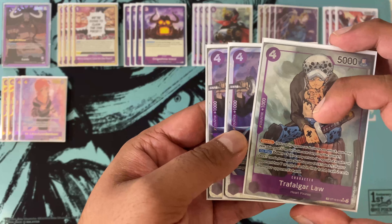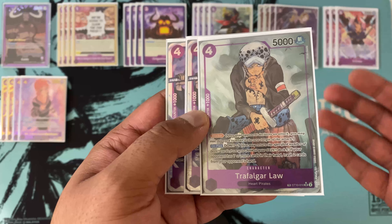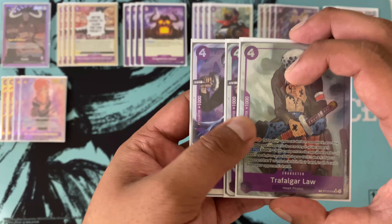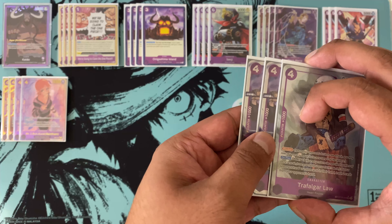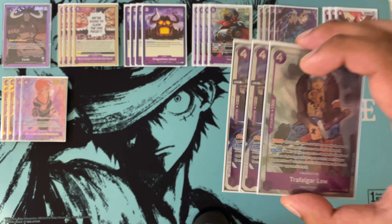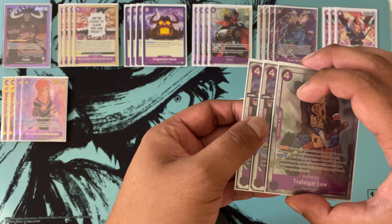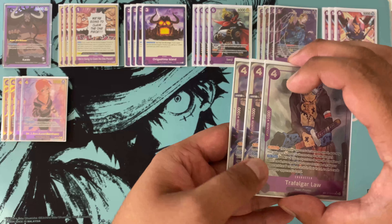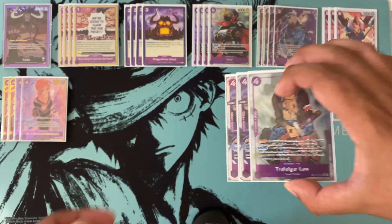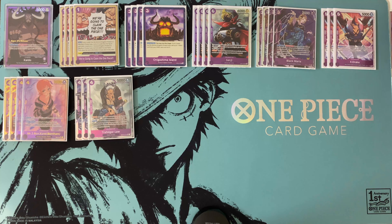Moving into blockers — we're running three copies of the four-cost Law. His effect: if your opponent has seven or more cards, you can don minus one to make them discard two at random. That can be really painful. If I have this early game and my opponent falls within that seven-card threshold, I'm almost always going to drop him. It can throw off your opponent's entire game plan, and even going from seven to five cards is very painful. Then he just sits there and blocks afterwards.